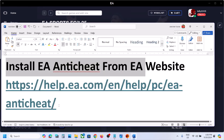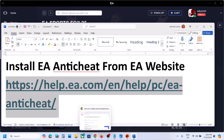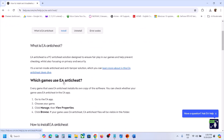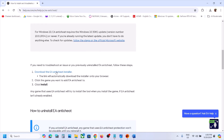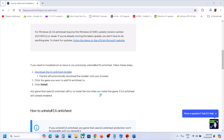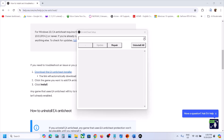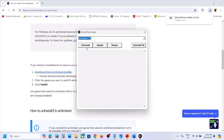First of all, install EA anti-cheat from the EA website. You can copy the link provided in the video description. Open this link in a browser — it will take you to the EA website. Scroll down under 'Install EA Anti-Cheat' and you will see 'Download the EA Anti-Cheat Installer.' Click on it, and once the download is complete you can run the exe file. Click yes to allow.